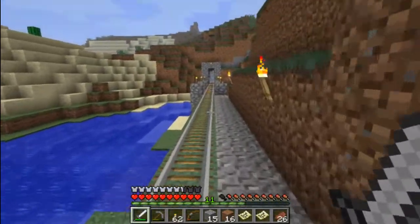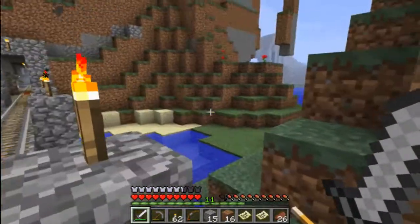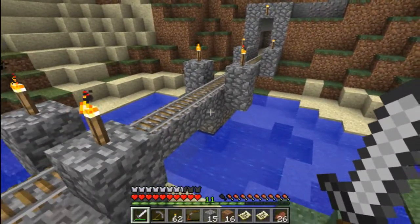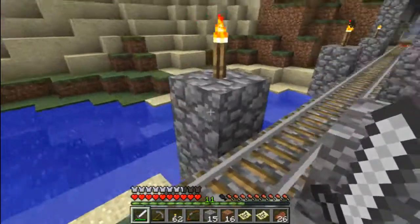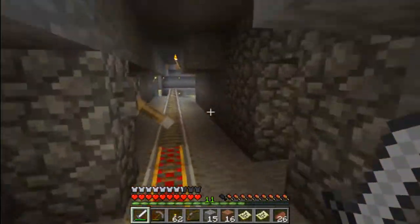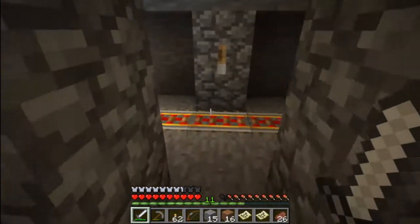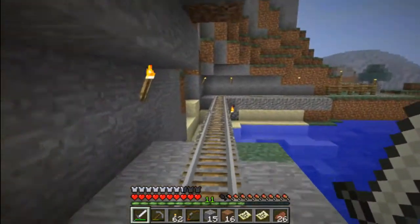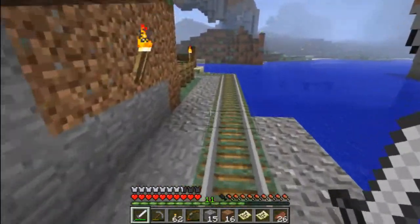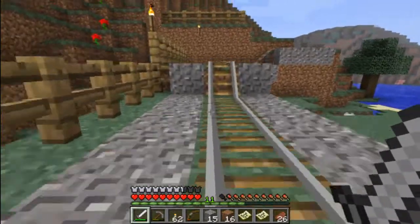I built myself a cobblestone bridge here, just because I didn't feel like baking all the stone bricks. I figure that's going to be the theme for this line — cobblestone instead of stone brick. And it looks pretty good actually, it's really not too bad. Nice little tunnel here. There's an outpost, but there's not even anything in there. I was just camping out there with what I call my portable bed and workbench. I had to carry it around while I was planning out this line.